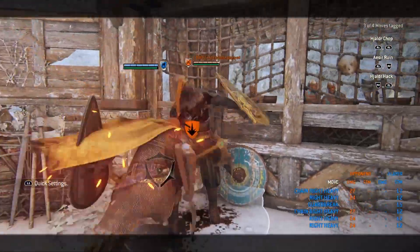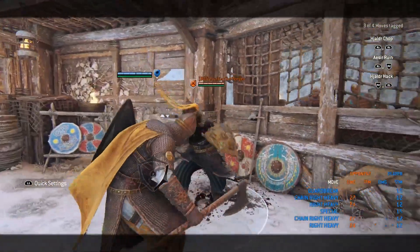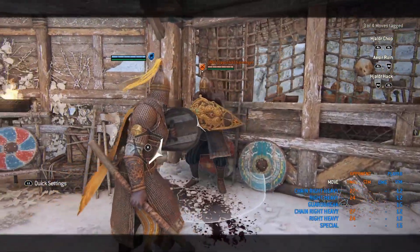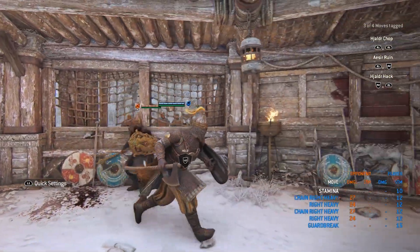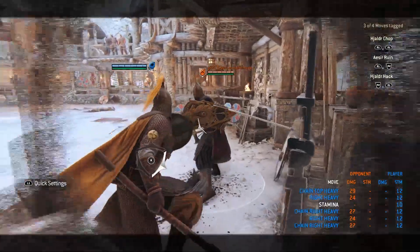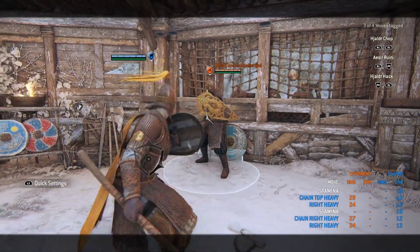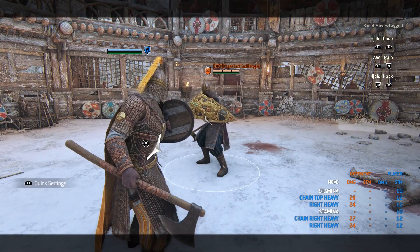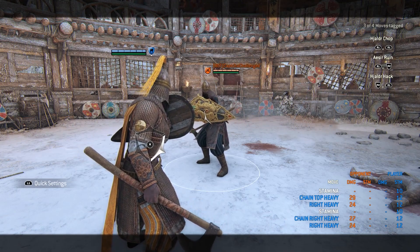To counter the headbutt, your opponent can simply do nothing and go for the guard break. For dodge attacks, the only counter is to wait for your opponent to dodge attack, or if the dodge attack is fast enough try the full guard — though I need to experiment more on that. You can also cancel the headbutt with a dodge. So the two ways to cancel are: Oathbreaker or dodge. That's it for the unblockable.